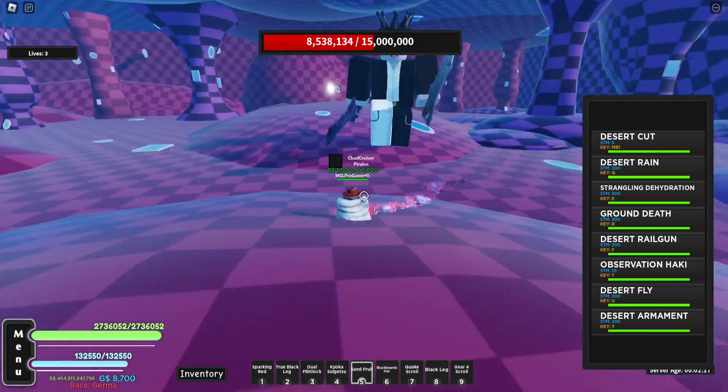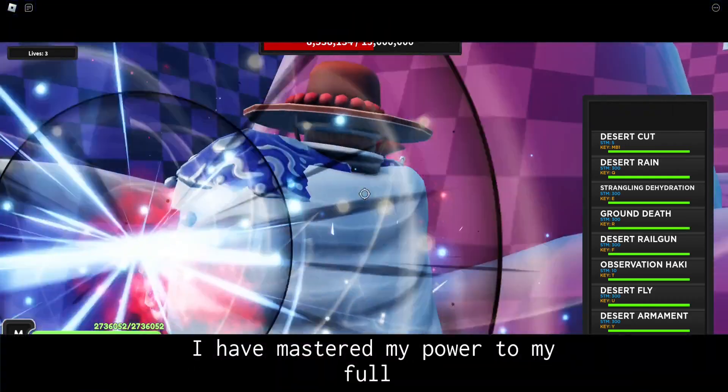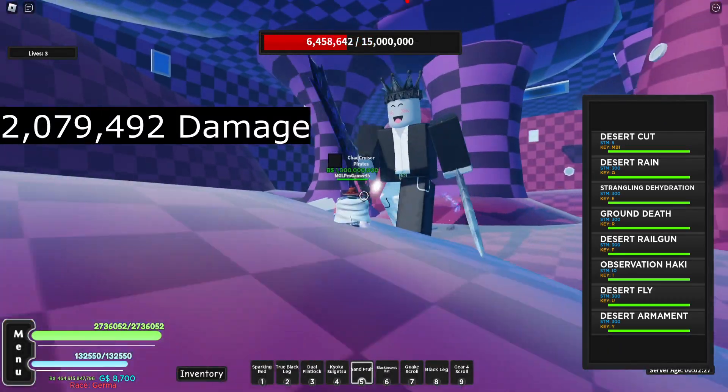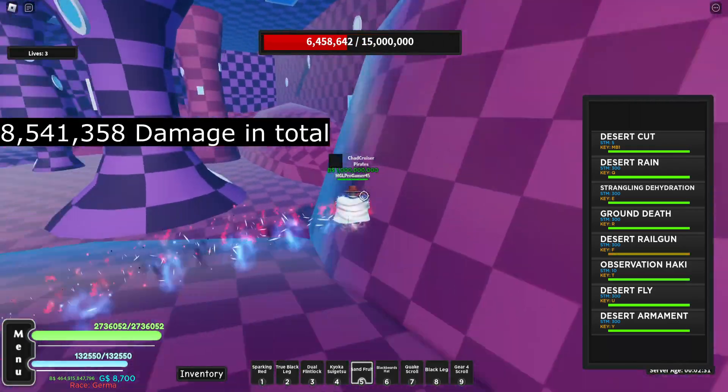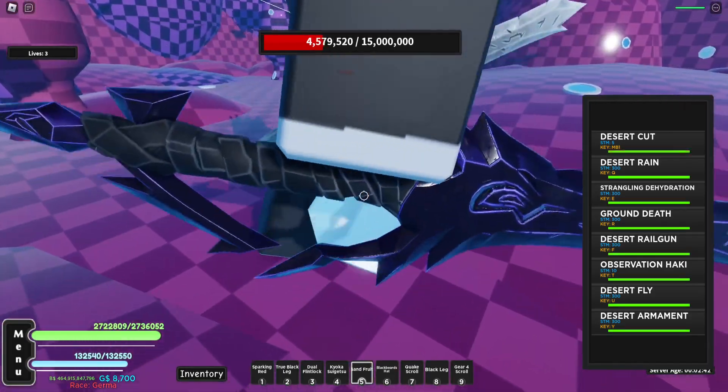Ground Death — I'll put that on screen somewhere. Then Desert Rail Gun, which is like its ultimate, so it should do a lot of damage. That did a lot of damage — it's almost dealing about 10 million, more like nine. So it's not the strongest in the game.